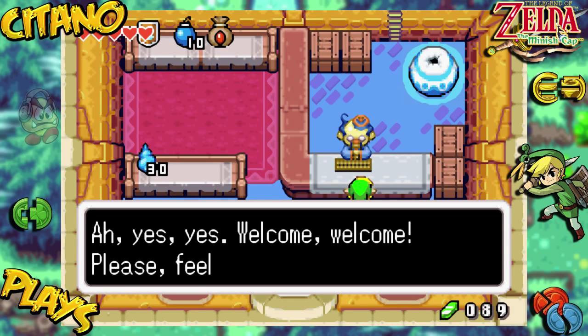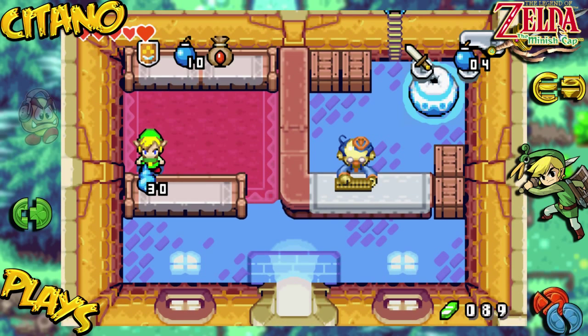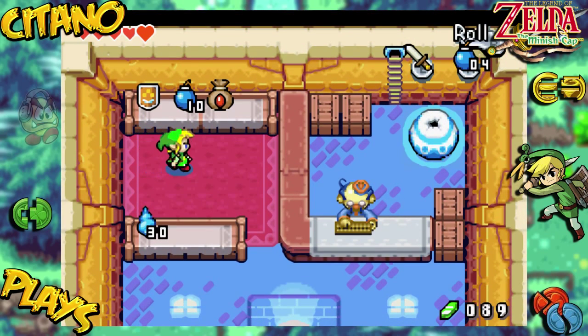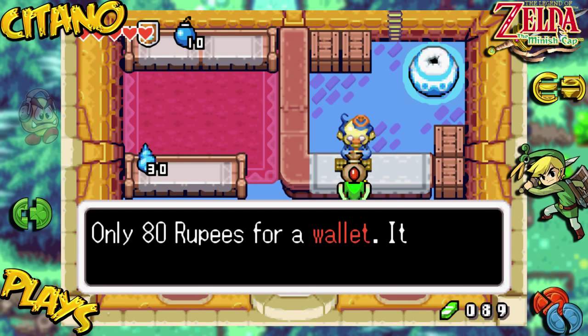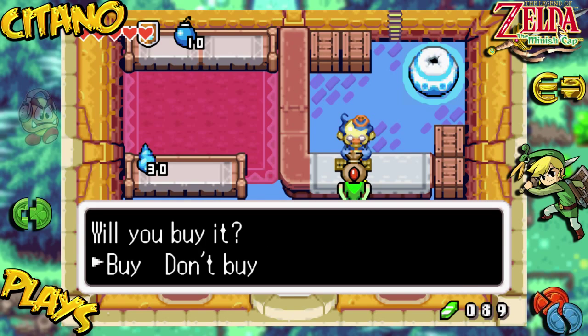Welcome, welcome! Please feel free to browse. So we have some items here: we have 30 Mysterious Shells, we have 10 bombs, we have a shield if you need one. And this one — is that what we really want? In order to buy something, you press the R button to lift it, then you go to him with the item. Only 18 rupees for a wallet — it can hold a king's ransom in rupees. Will you buy it? Yes, we want to.